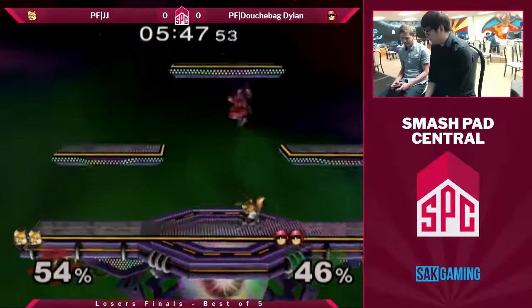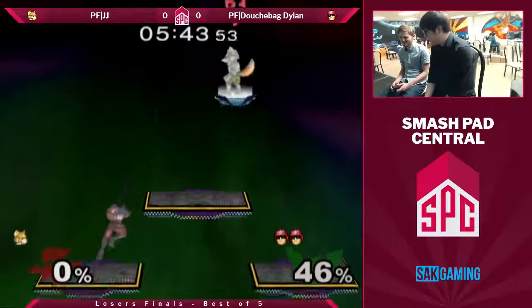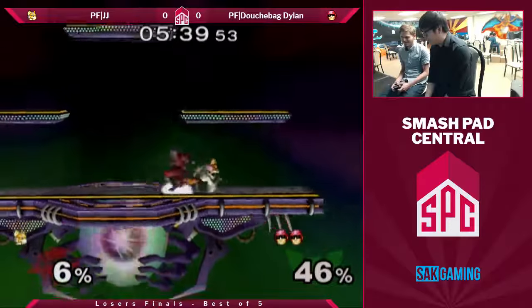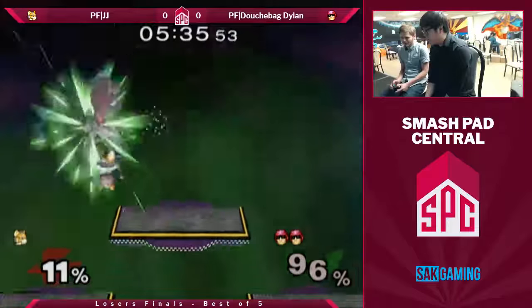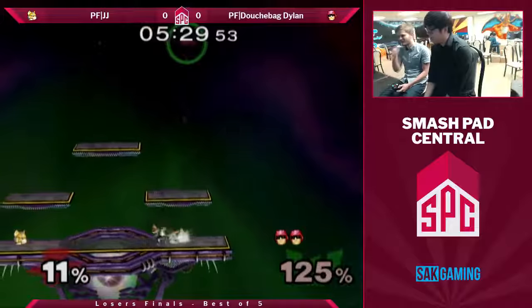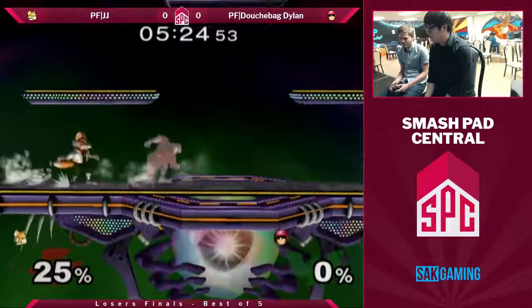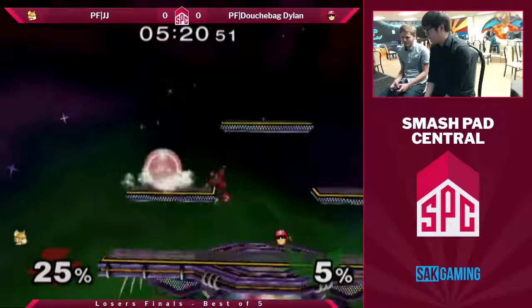Going to that side platform actually seemed to throw JJ off. JJ wanted to avoid getting hit with a combo extender and just DI'd down and away on the knee, instead of DIing the knee optimally. That anti-combo DI led to a death DI — just dies. No punish on the dash attack, which was probably an input error.